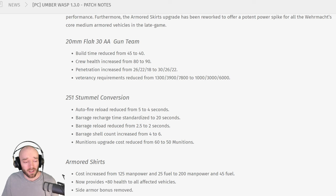Onto the Wehrmacht changes, starting out with the 20mm Flak 30 AA Gun Team from Luftwaffe Company. It's had quite a lot of buffs: build time reduced by 5 seconds, crew health increased by 10, penetration increased at all ranges, and a veterancy requirement reduction. Strange choice here — after the last patch I think this had a manpower cost reduction and it actually picked up a lot of popularity. Maybe this patch's changes were kind of locked in before it picked up steam in the metagame. But yeah, I don't think this is a good idea overall. Maybe you could keep the VET requirement reductions and maybe the 5-second build time, but I would probably revert the penetration and health changes.